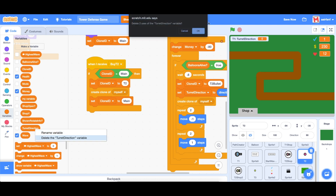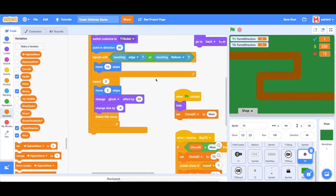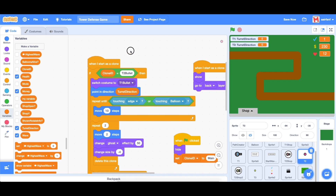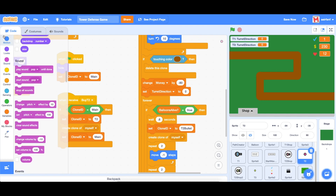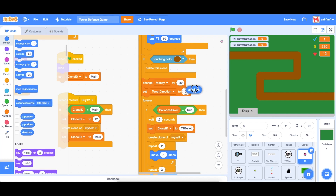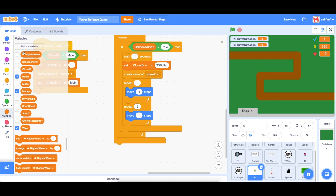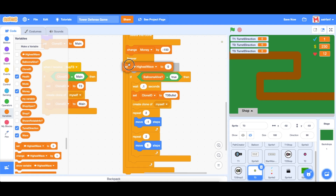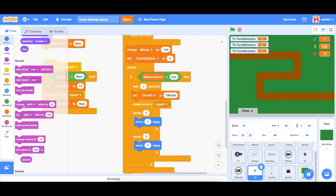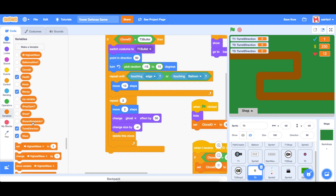We need to do this for all turrets. For turret two, delete the old turret direction variable, create a new one called turret direction for this sprite only. When spawning the bullet, point in direction turret direction, and right where we rotate the turret, set turret direction to direction. Do the same for turret three: delete turret direction, create a new sprite-only variable, set turret direction to direction, and when spawning point in direction turret direction.